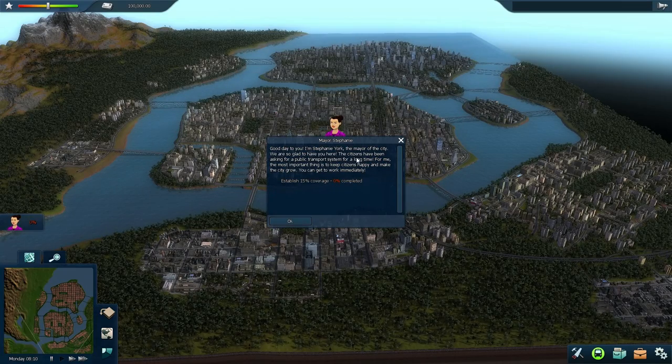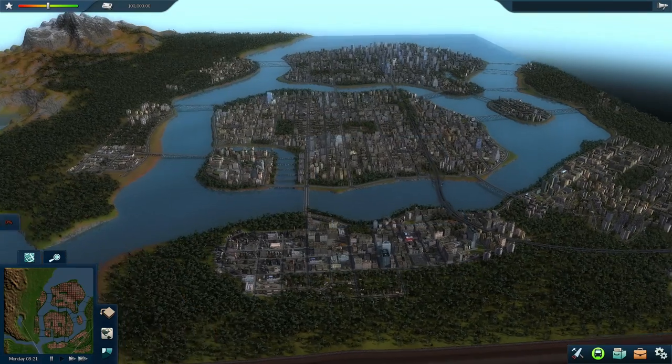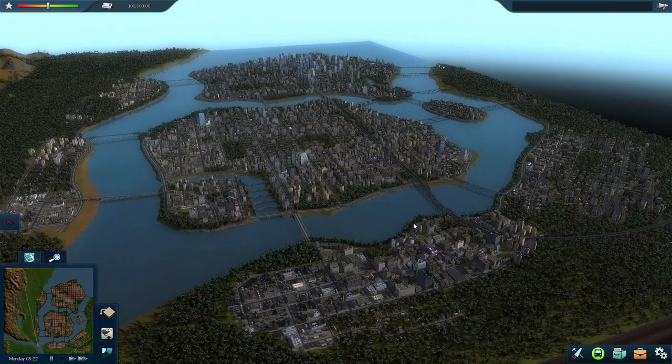So this is Mayor Stephanie, and she says: 'The citizens have been asking for a public transport system for a long time. For me, the most important thing is to keep citizens happy and make the city grow. You can get to work immediately.' So it's a very straightforward objective — we just need to establish 15% coverage for our transit lines. It's actually very open-ended; we can build practically anything we want.